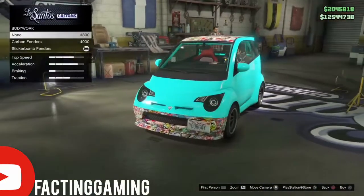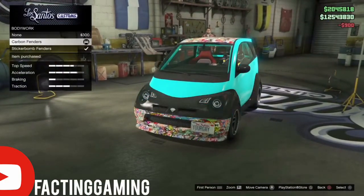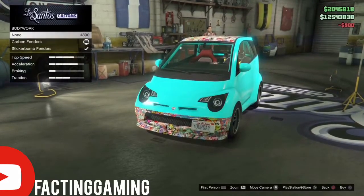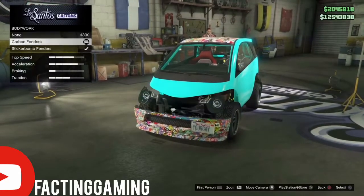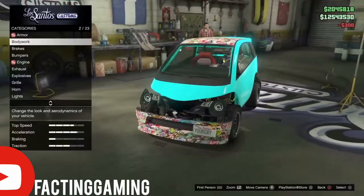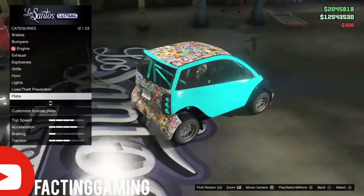Click on carbon fenders, then you want to go up and down on them both — up and down, up and down — until you land on none. Then this should happen: you should have that invisible fender.